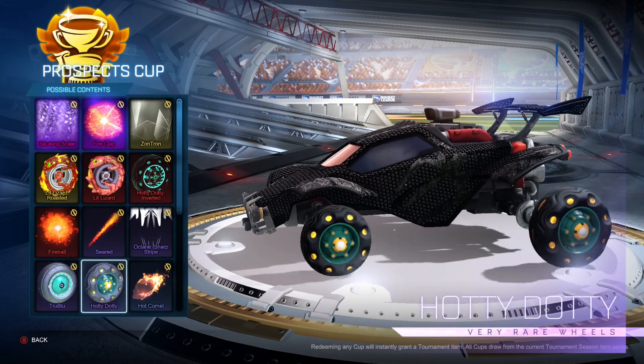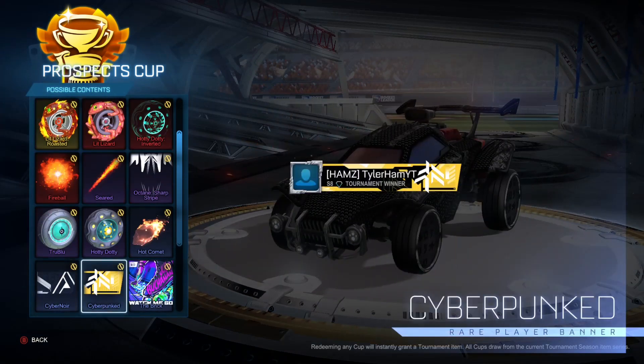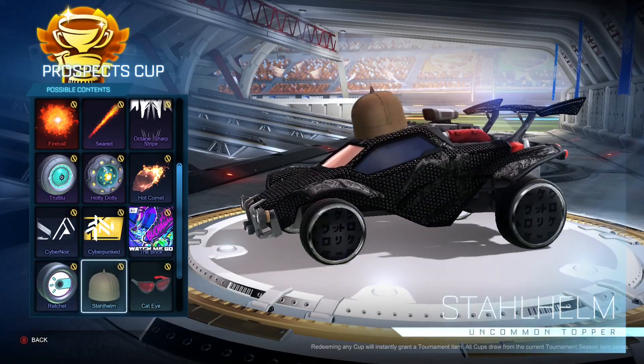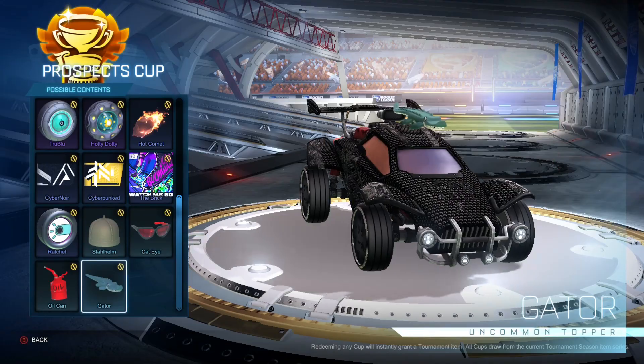Blue Blue Wheels, Hot Dottie, Hot Comet — which kind of looks like a Beta Nugget from Wish — Cybernaut Banner, Cyberpunked Banner, another one of these anthems that no one ever uses, Ratchet Wheels, Star Helm Topper, Cat Eye Topper, Oil Can Antenna, and a Gator Topper.